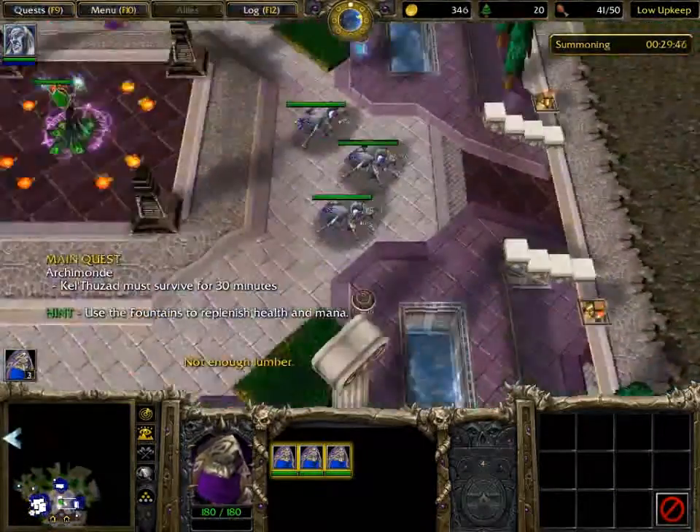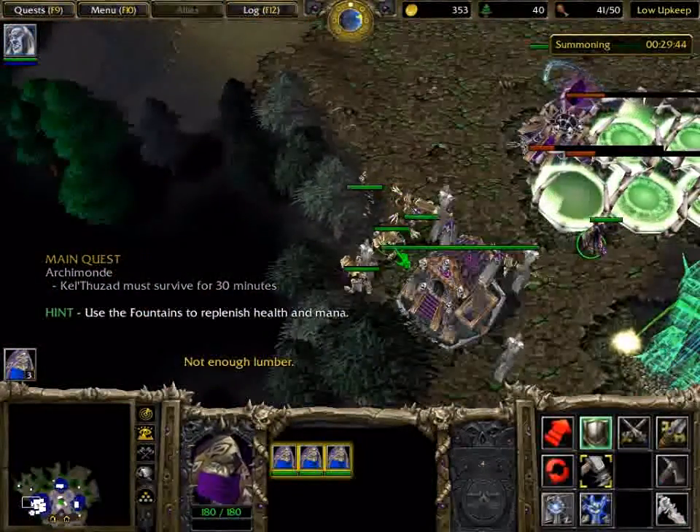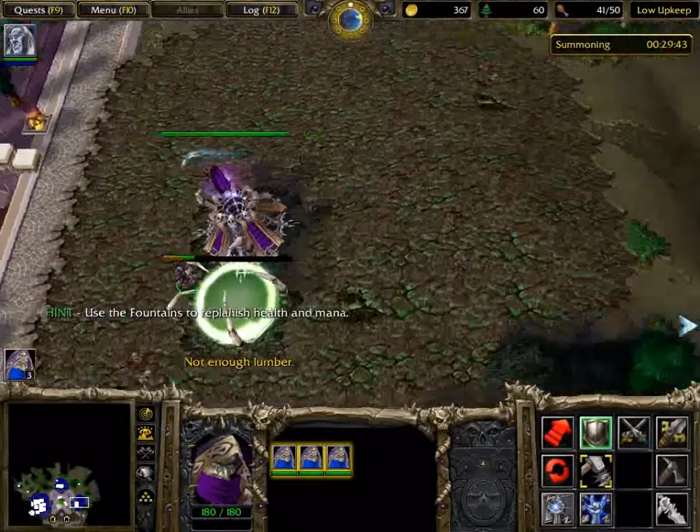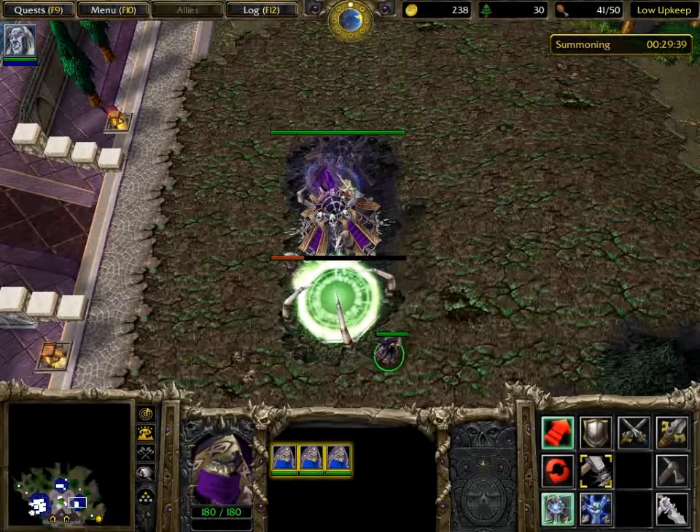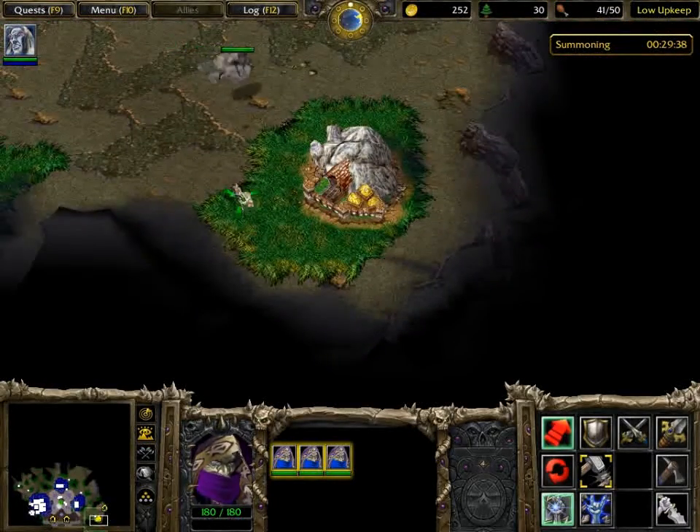There's one entrance to the main base - build five extra ziggurats there. The other two entrances, just build two more each. So you have three on each of those, and six on the main one.